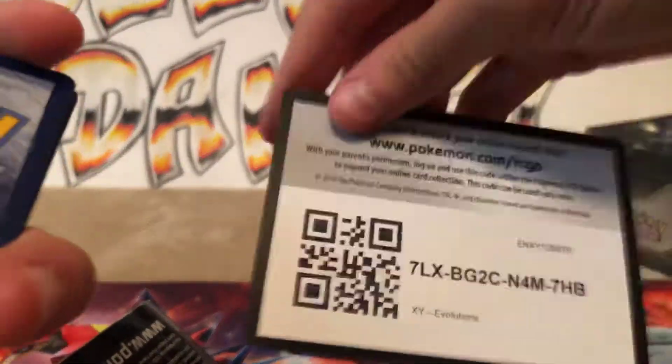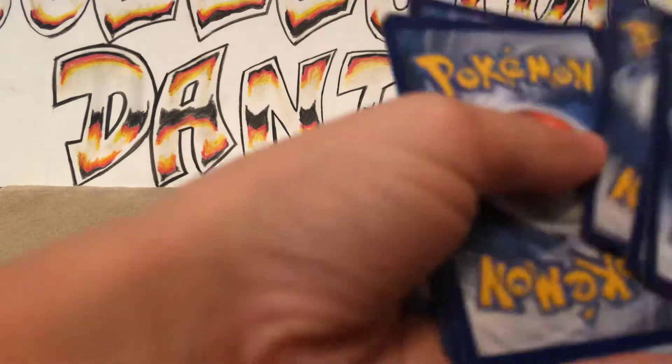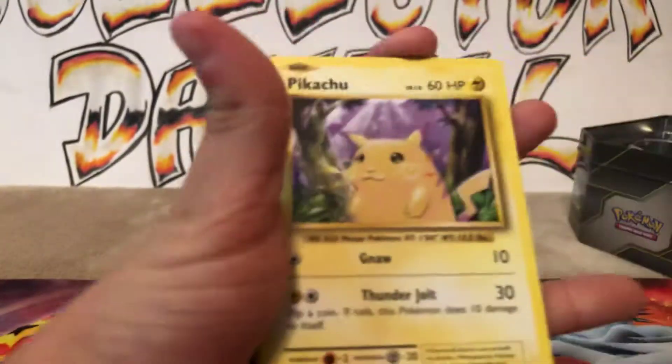It feels heavy for some reason. I'll open it from the bottom. There we go. White code card. Counting three to the front. We have Trainer Brock's Grit, Slowbro Spirit Link, Magmar, Doduo, Pikachu, Staryu, Onix, Weedle, Kakuna.